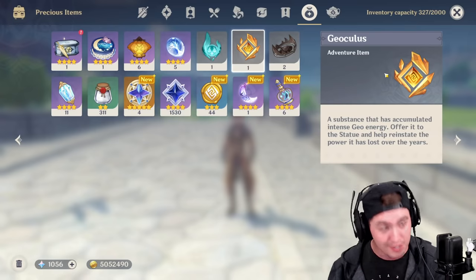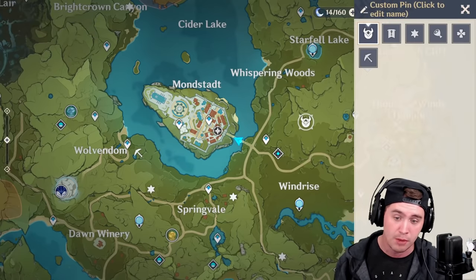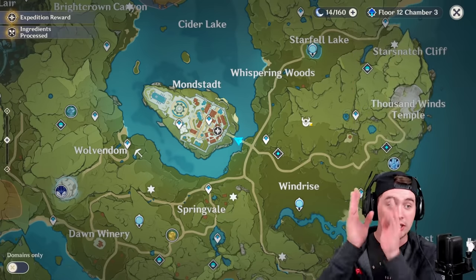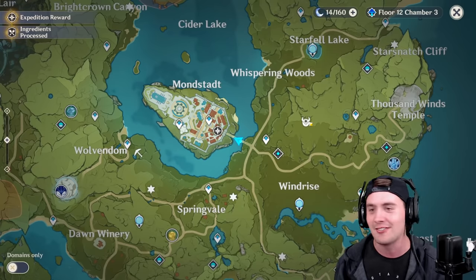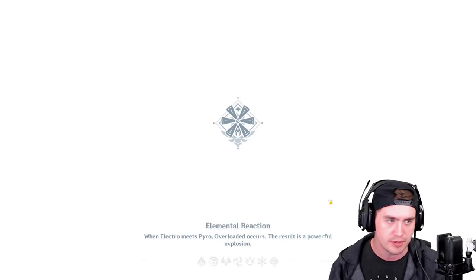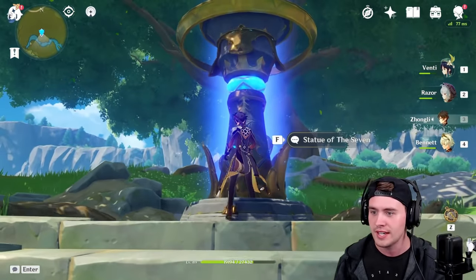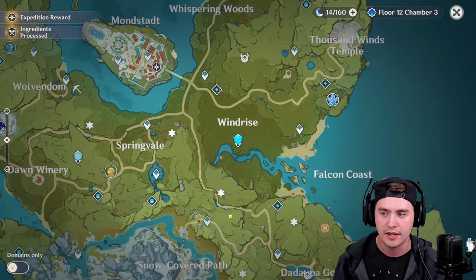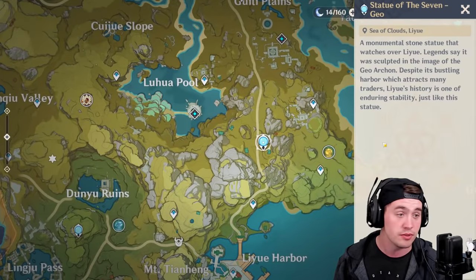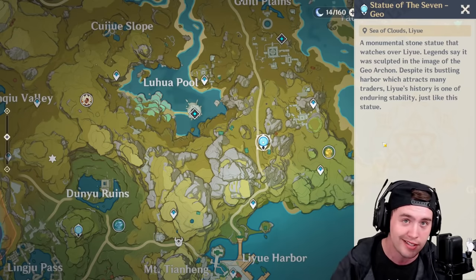I recommend using that map and going to your in-game map to mark them down. You can put a little marker down — with the new patch, like 150 of them — so you can mark down everything you need. Go to that area, clear it, and make sure you get them all. Then go to a Statue of the Seven and turn them in. If you're doing the Anemo statues in Mondstadt or the Geoculus ones in Liyue, make it a priority, especially Mondstadt, so you're not running out of stamina.